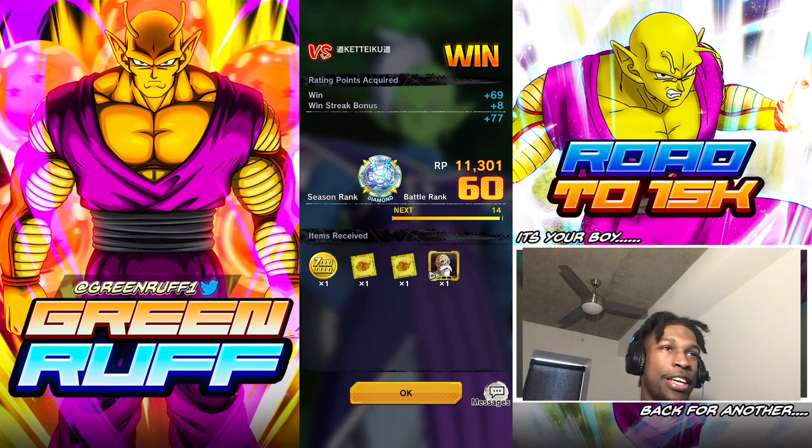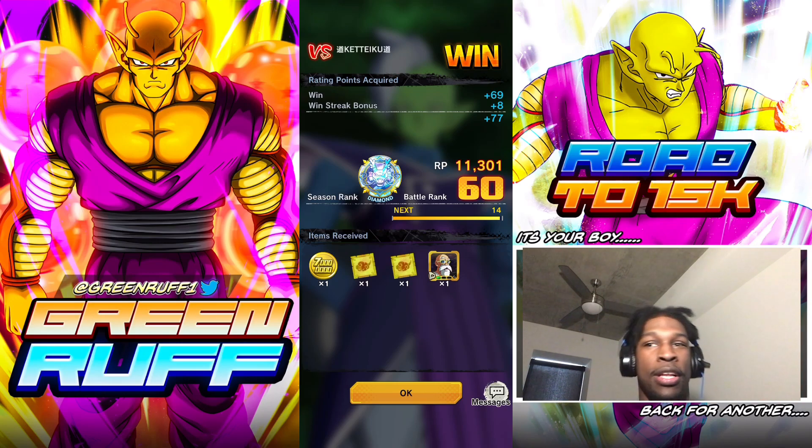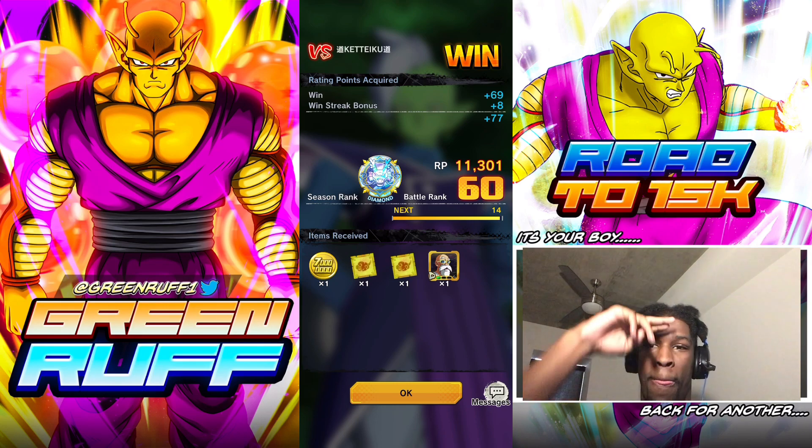Yeah, Green Piccolo — he's definitely not him for sure, he's definitely not him, but it was dope using him. First Piccolo in the game — kind of just a memory lane thing, you feel me? Can't complain. Green Ruff, bro — he's literally the mascot of the channel. Green, a color green — Green Piccolo, his skin is green, bro. That's literally the mascot right there. Hope you guys enjoyed — like, comment, subscribe. I'm out, peace.